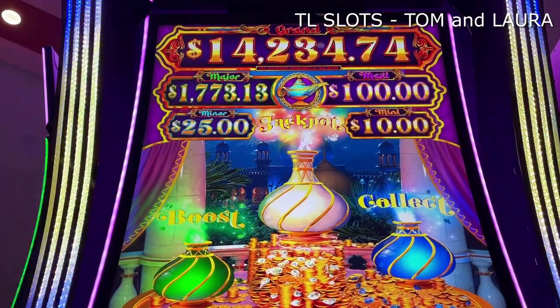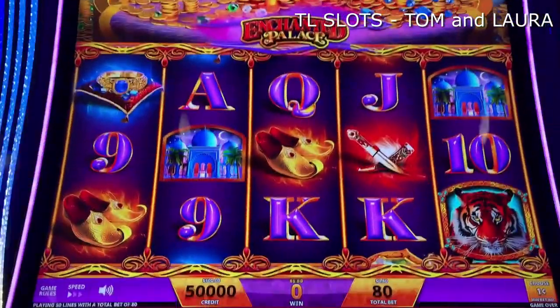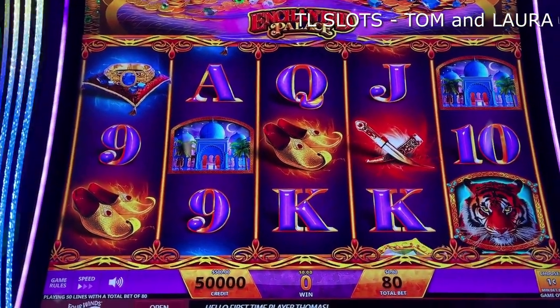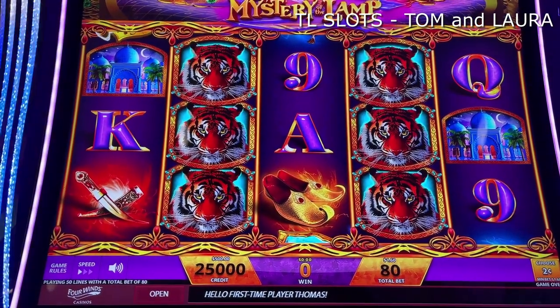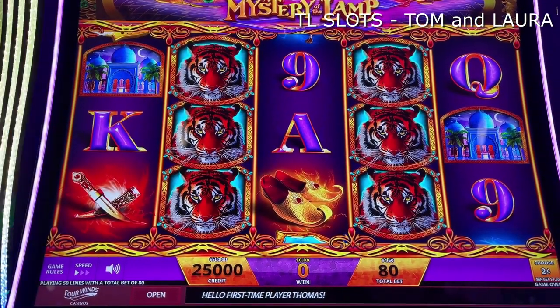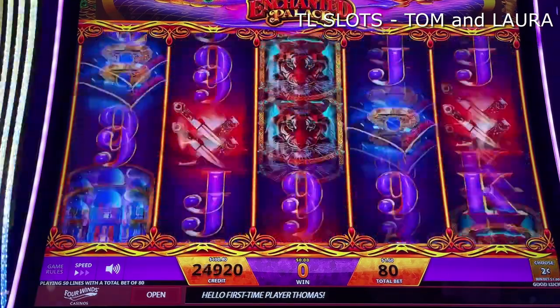We're going to give it a shot on Mystery of the Lamp, see what we can do. We're going to start low rolling — penny on the denom. Let's go to two cents on the denom. Yep, two cents. We have $500 in the machine. We're going to do $1.60 a spin. Everybody hoping for the best, keep your fingers crossed. Spinning.